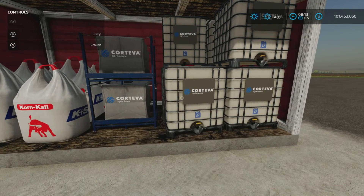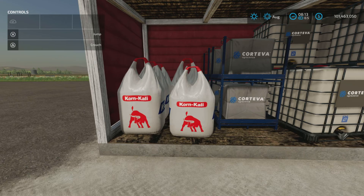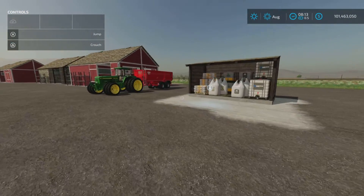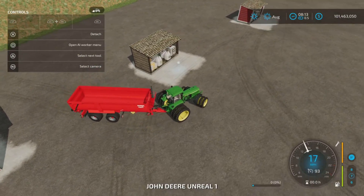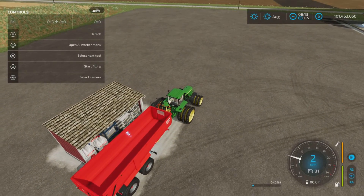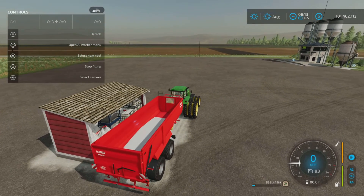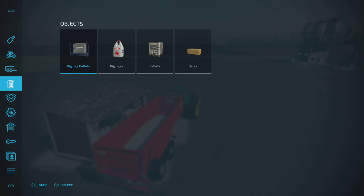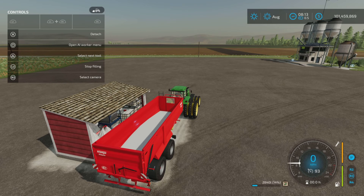We have liquid fertilizer as well — maybe that's included too. After some testing, the fertilizer price is $1,200 per 1,000 liters. Looking at the base game, solid fertilizer for 1,000 liters is $1,920 — so a fair discount there. The fill rate is fairly slow but not ridiculously slow.